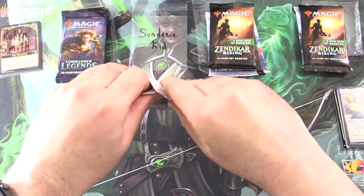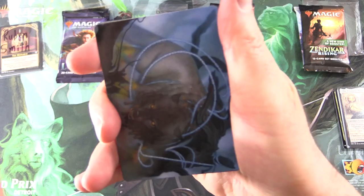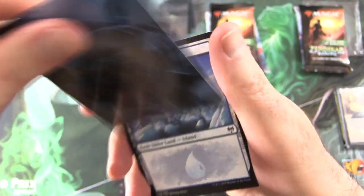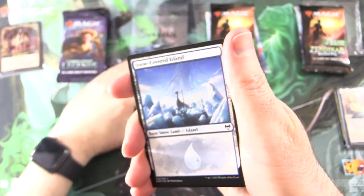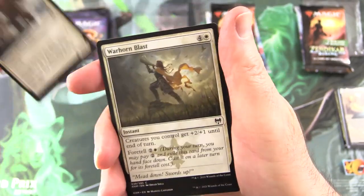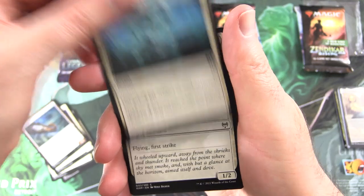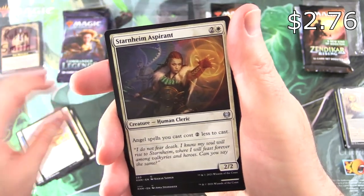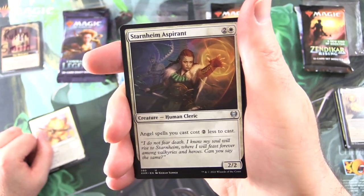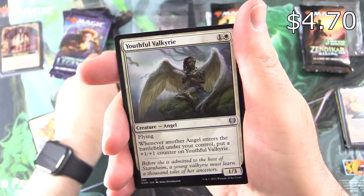Let's go over to Sundance Kid — thank you for being a patron. Getting stuck into some Kaldheim. I'll be throwing in the art cards and anything from the list. We've got a wolf and some weird blue rope — Bind the Monster, that makes sense. Snow-Covered Island, Story Seeker, Warhorn Blast, Beskir's Shieldmate, Funeral Longboat, Invoke the Divine, Battlefield Raptor, Starnheim Aspirant — this is a fantastic card, I used it in my Angel deck, the Oars of Angels — I'll chuck a link in the corner. Had a bunch of gameplay footage as well.